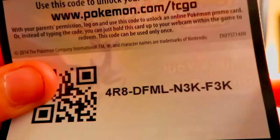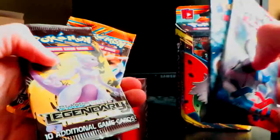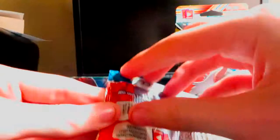In the tin we have two packs of X and Y, one Legendary Treasures, and one Plasma Blast. I'm just gonna shuffle them up and do them in this order right here, so let's get started.